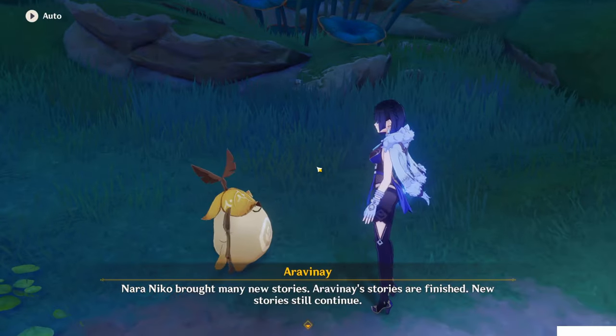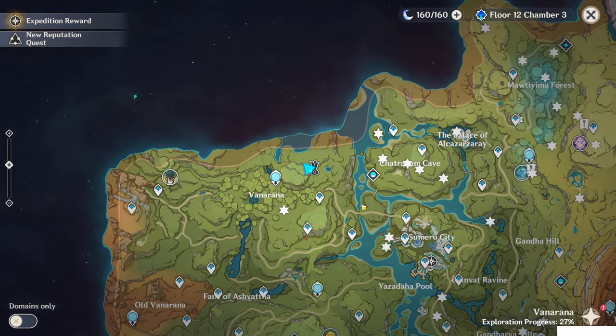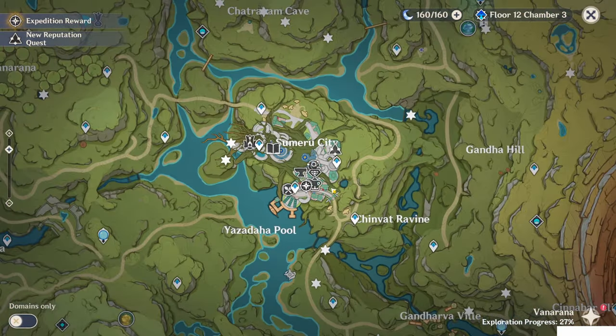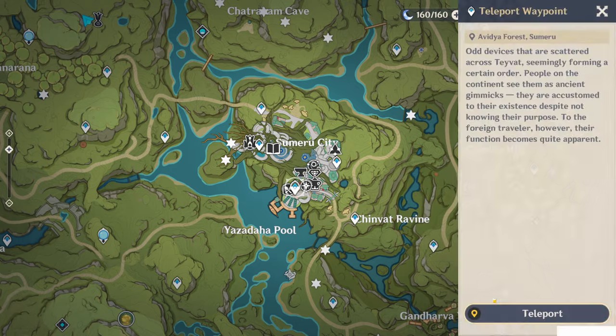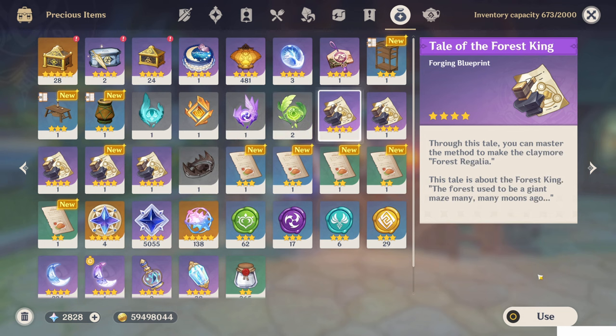With those five books, you can exchange them for the blueprints. And with five, you also get an achievement. To be honest, I personally will probably keep at least one of the books, because it's the memory with Aranara. From here, you can just use them — so let's use them.